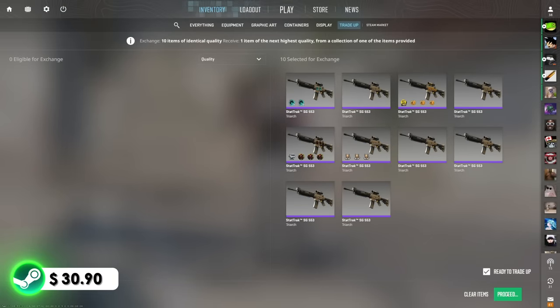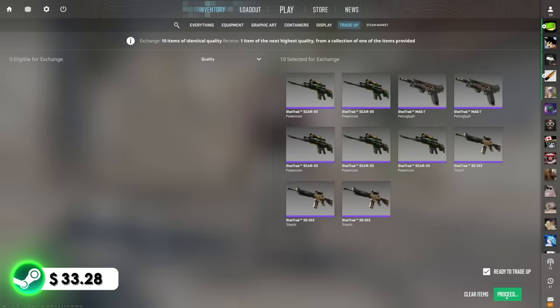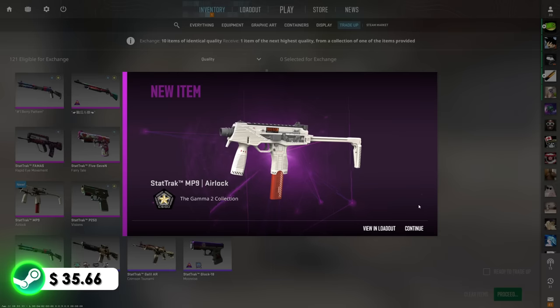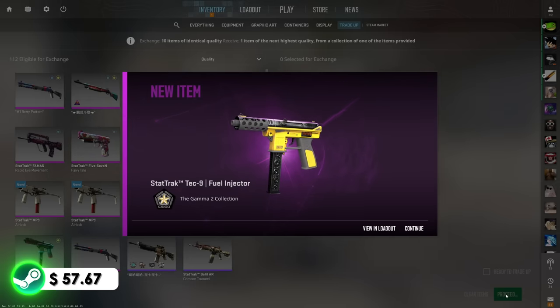Now that we're sitting at over $30 and I've shown you all the ways to get input skins for these trade-ups, we're gonna start doing these without spamming. This is where things start to get crazy — if we hit the Tech-9 Fuel Injector we'll be making over $22 every time. Please Gaben, give me the Fuel Injector right here — three, two, one. It's the second best, just over $2. Let's keep doing these. Another Airlock — can't complain because these are no-risk trade-ups and we're making money every time. No words needed — boom — let's go! We hit it! That is the first Fuel Injector.